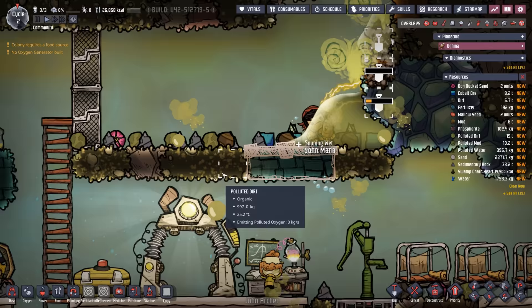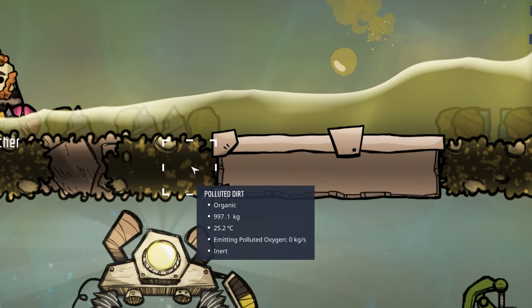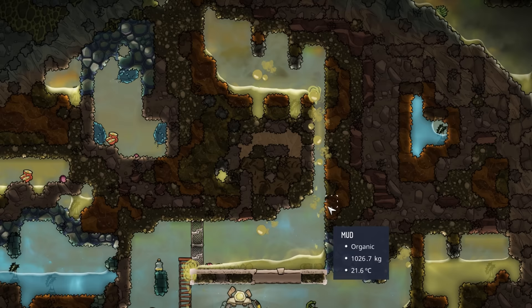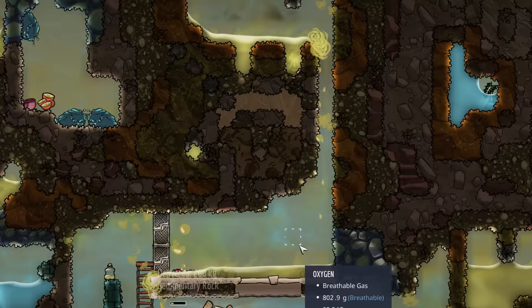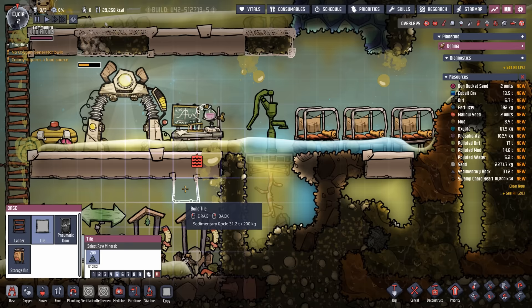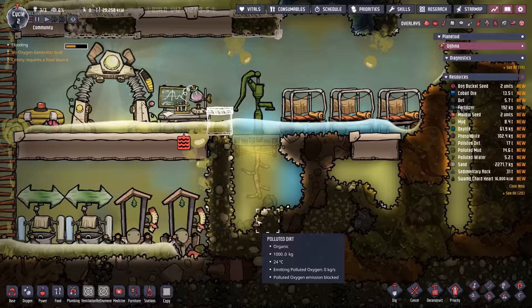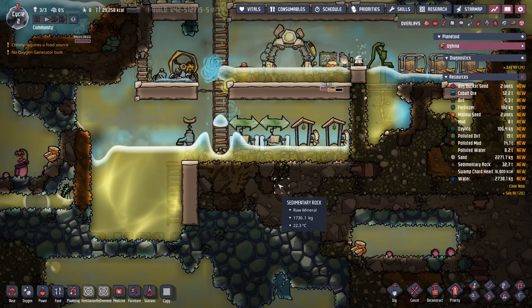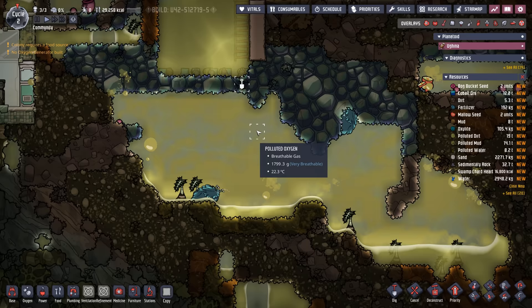We're putting more tiles up because polluted dirt tiles reduce in density over time as they emit polluted oxygen — great for oxygen production, but bad for floors. Sure enough, a bunch of mud and sand collapsed and dumped all the polluted water right into our water tank. To prevent it flowing elsewhere, I'm putting a quick brick here to keep it contained. Since everything's a mess, we might as well build a proper water tank. The research station is flooded, so we need to drain it — putting a hole here to let the polluted water drain down.